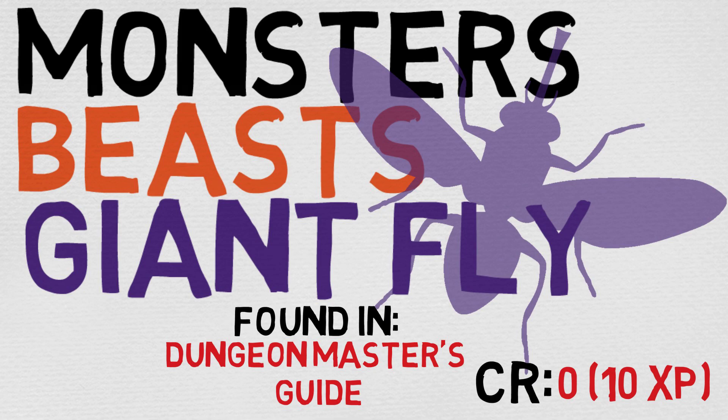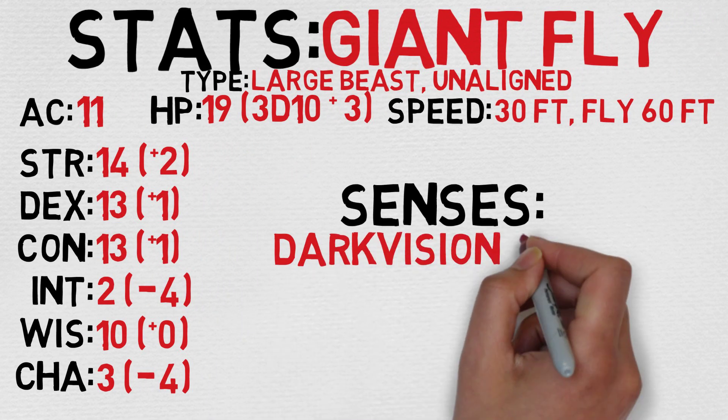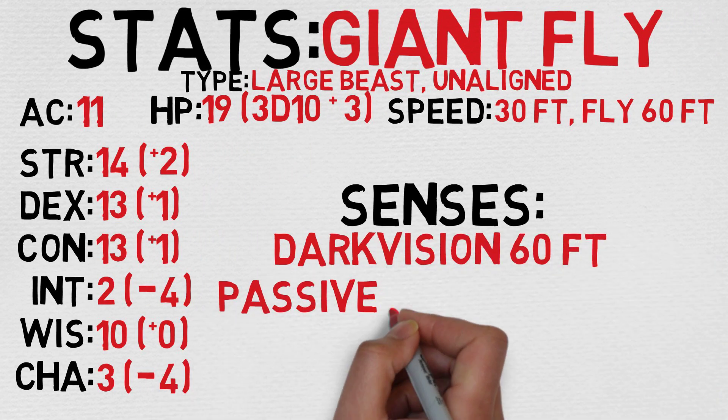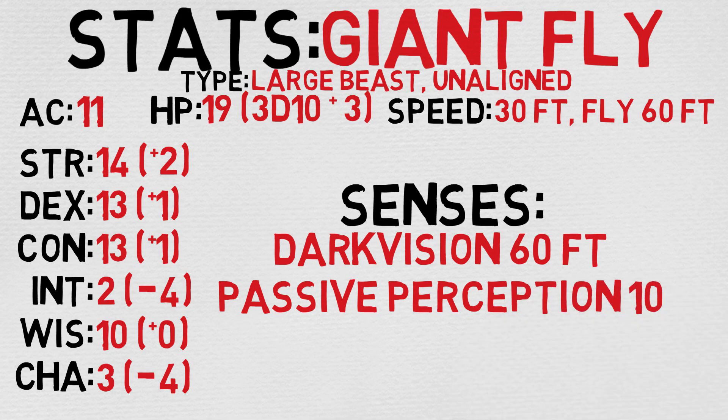Now, let's take a look at this Giant Fly's stats so we can talk about it a little bit. It is actually considered to be a large beast, and it is unaligned, so it's pretty freaking big. I love it. Its AC is 11, it has 19 hit points, calculated by rolling 3d10 and adding 3.